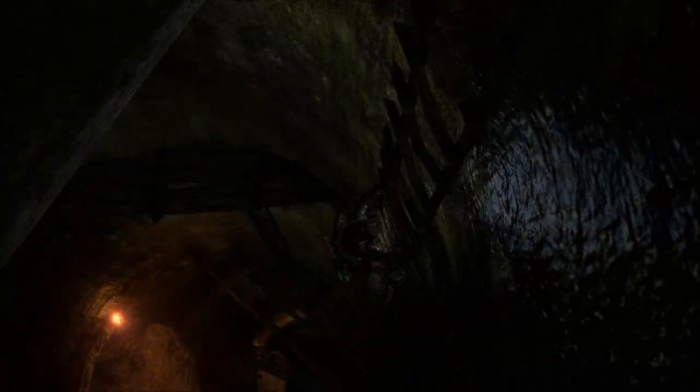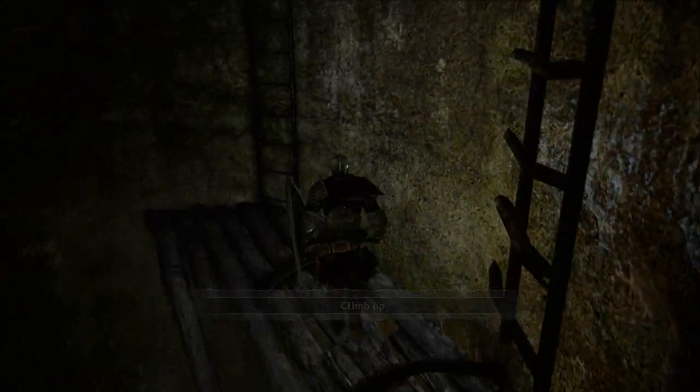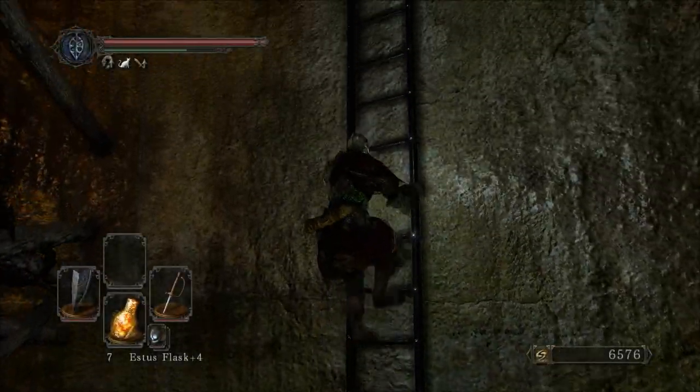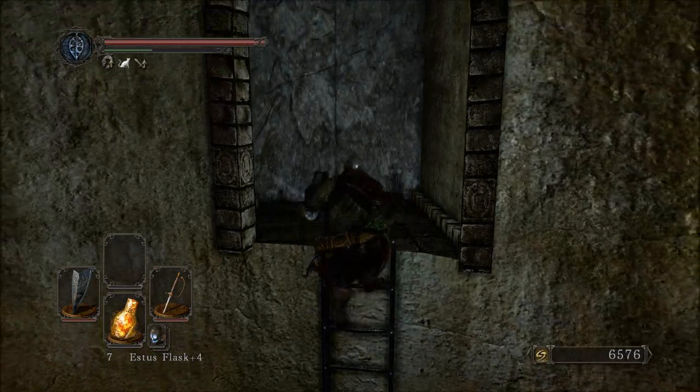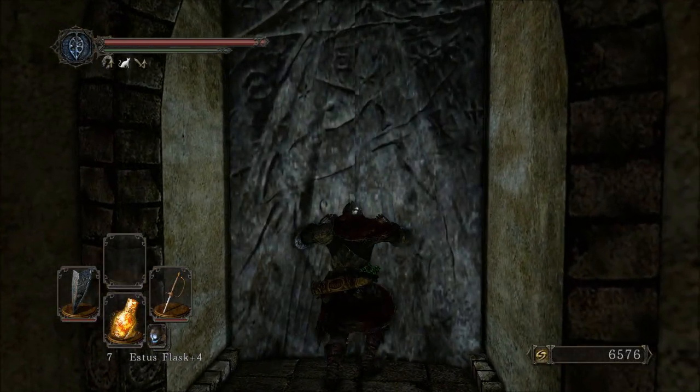First thing we're going to do is go back to the other two forbidden doors — the ones that can be opened by the forbidden key, which we just recently acquired. We're going to slide on down this, one of the three ladders we bought, I believe the second most expensive, and then climb back up right here. This will lead us to a forgotten door — that's what I meant.